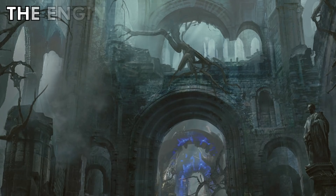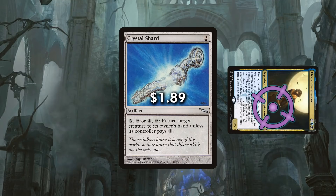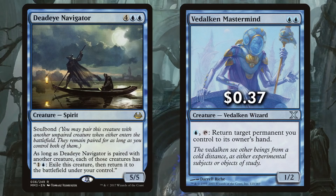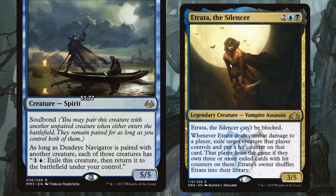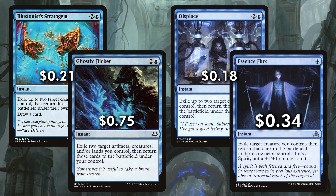We'll need to use blink and bounce effects to keep her out of the command zone and in the fight. The crux of this engine is recurrable bounce and blink effects. Artifacts like Crystal Shard, Erratic Portal, and Portal of Sanctuary can bounce Etrada after her trigger, so our opponents' creatures still get the hit counter and Etrada returns to our hand safely. Creatures like Vidalkin Mastermind and Deadeye Navigator also let us keep Etrada from leaping back to the library or the command zone. The Navigator does an even better job as the blink effect means we don't have to recast Etrada from hand. Other blink effects include Illusionist's Stratagem, Ghostly Flicker, Displace, and Essence Flux for one-time flicker effects to save Etrada.